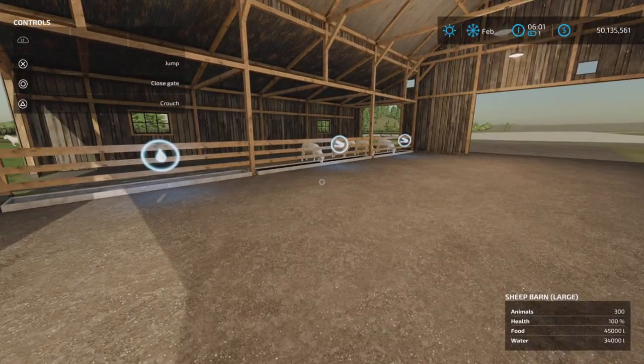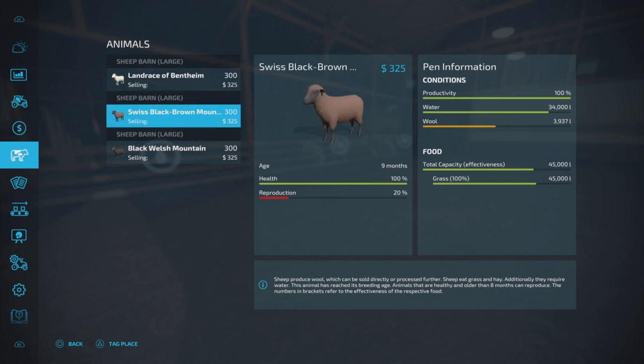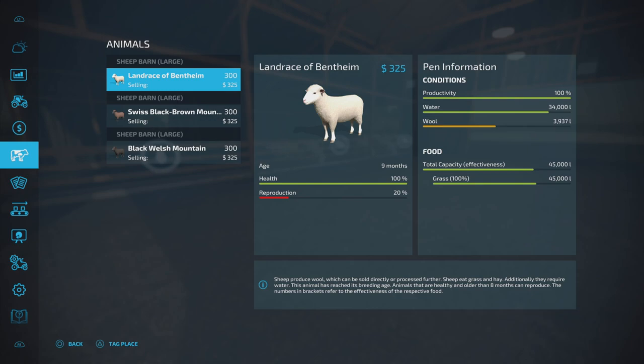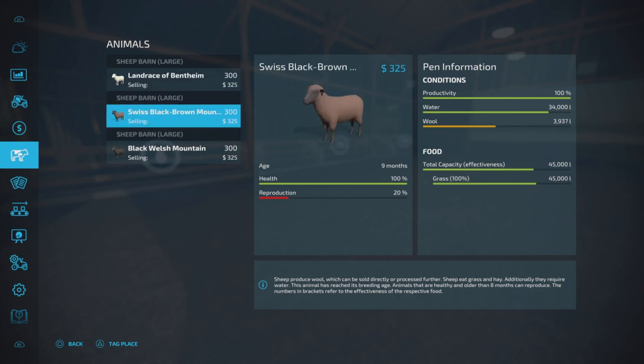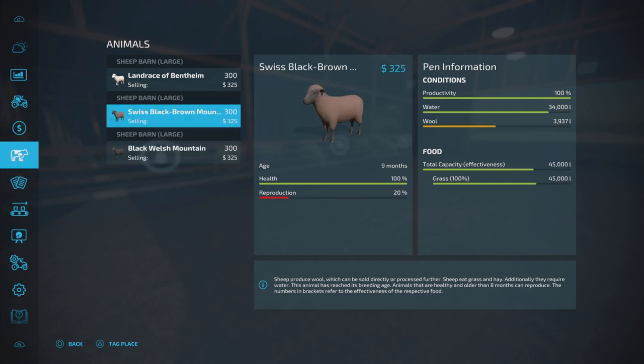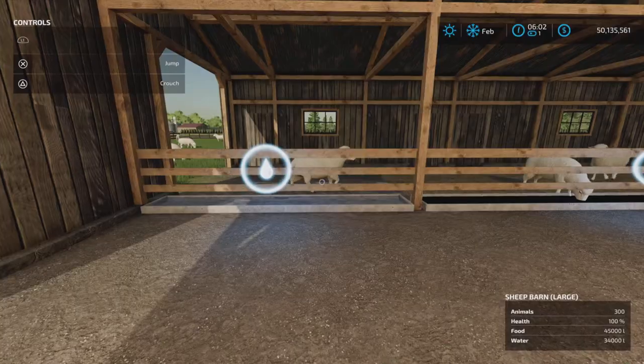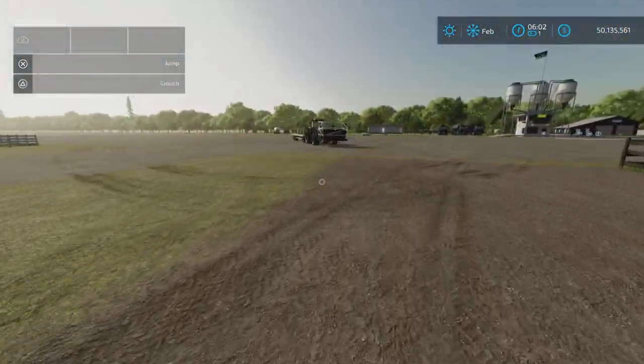Looking at capacities: 34,000 liters of water still in there, and 45,000 liters of food still here. This one is the oddball because I accidentally left something feeding them a little bit, so that's my fault. So 45,000 — that's plenty. Less than a quarter of the water is gone and approximately a quarter of the food. So you're good for about four months once you fill it up. That is really good.